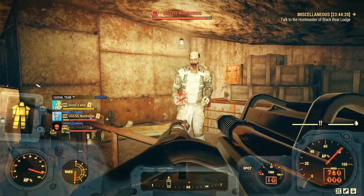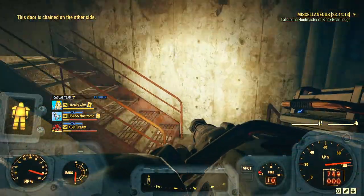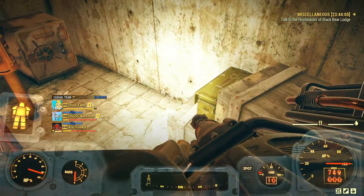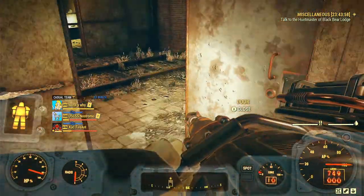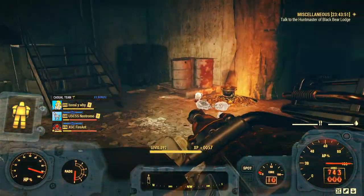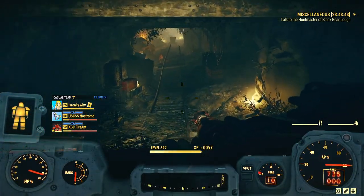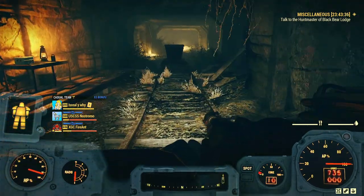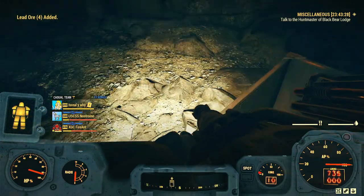I'll show you a couple tips and tricks for this place since I like to farm here a lot. This door is chained initially, but if you come up here you can drop down. There's a couple explosive boxes, ammo box, a safe, and there can be power armor that spawns in here. Power armor that's not legendary isn't really worth scrapping, but you can always snag the fusion core from an extra set, so if you're running excavator you can get an extra fusion core to make the trip more efficient.